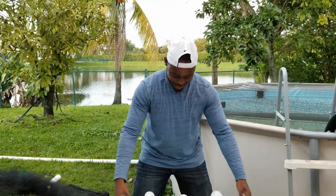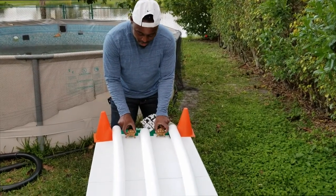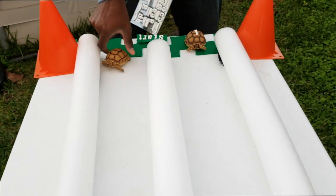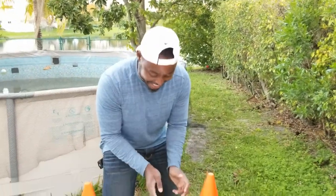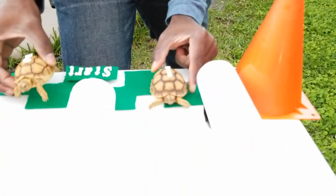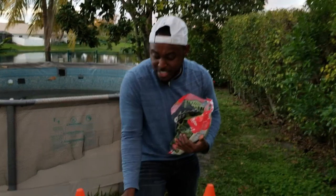Our stage is set. Take a look at this beautiful tortoise racing enclosure. We have our two tortoises right here — our two contestants. Contestant number one and contestant number two. Now I have contestant number one and contestant number two. The object of this is for these tortoises to pretty much make it to the finish line. Who is going to finish first — is it going to be contestant number one or contestant number two? What I have right here are some collard greens — I'm going to put little pieces of collard greens to help motivate them to get to the finish line.